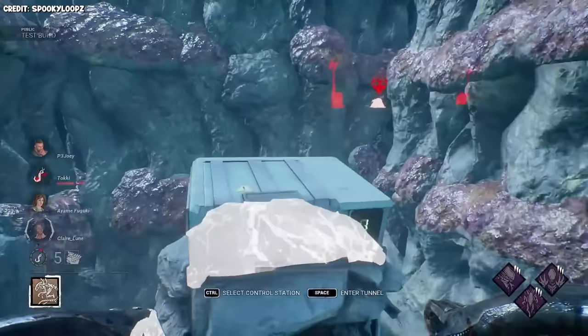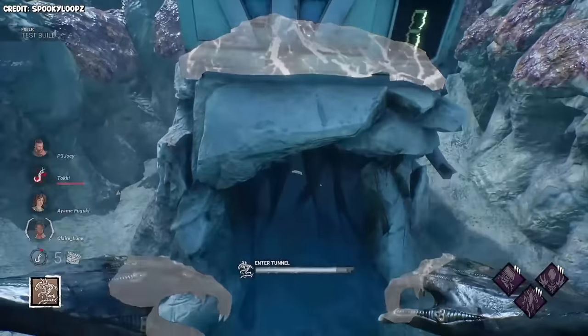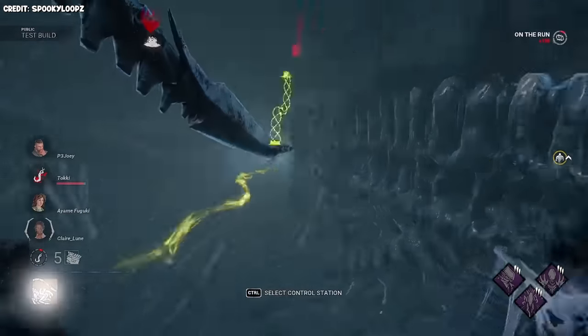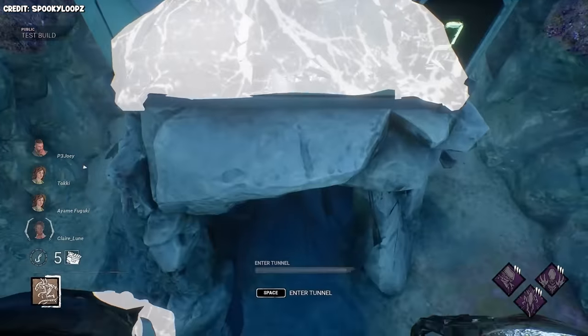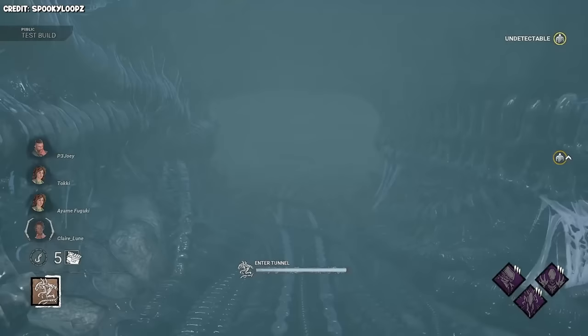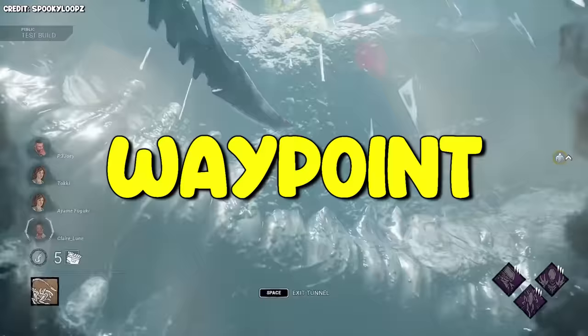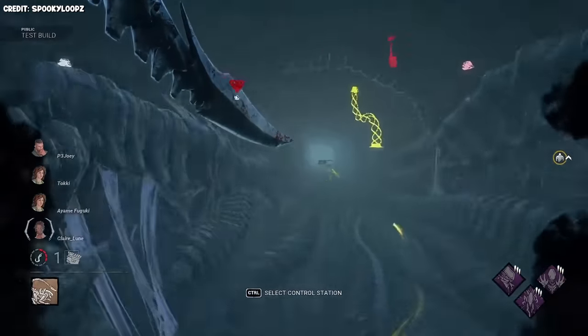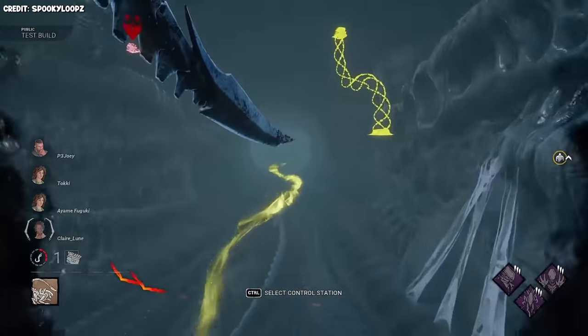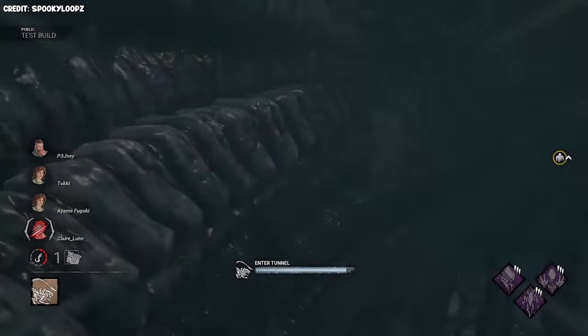And finally, the absolute best ability for this killer: tunneling. This tunnel system is extremely important, and using it properly will be the sole difference between a strong Xeno and a little baby Xeno. You can walk up to these boxes around the map and go into a tunnel system. By pressing control on any of the boxes, it highlights it in yellow, which creates a waypoint marker showing you the fastest route to get to that exit. While you're in the tunnel, you can manually move to wherever you want and exit wherever you want — there's also no cooldown for this.